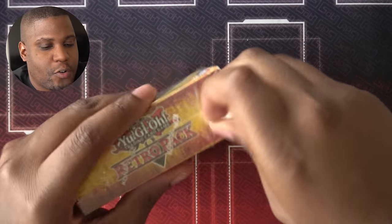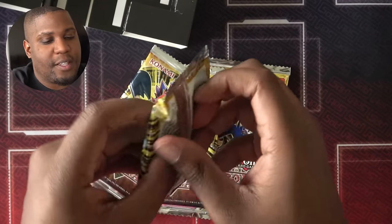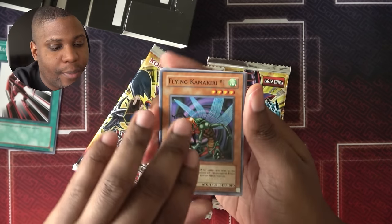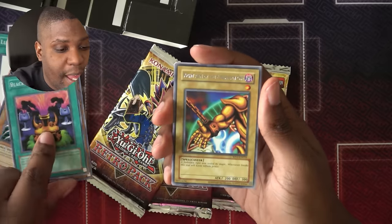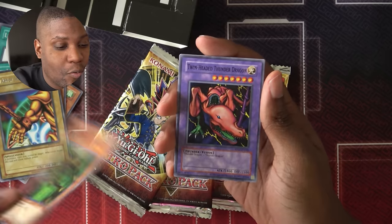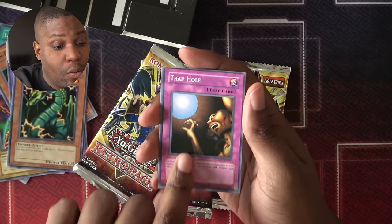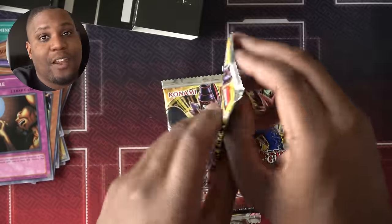Alright, time to bust open this Retro Pack — four packs. Let's see if we can pull a secret, and maybe not another copy of Copycat. We have Luminous Spark, Flying Kamikiri No. 1, UFO Turtle, Black Illusion Ritual — I got enough of these — and the Right Arm of the Forbidden One. I love it, Exodia. We got another Twin-Headed Thunder Dragon, and a Thunder Dragon. Trap Hole is nice. I'm happy with the commons in that pack — if I don't pull a good holo, the commons will usually carry me.